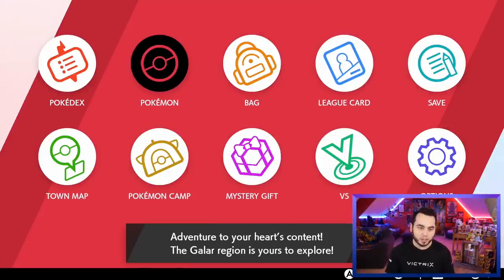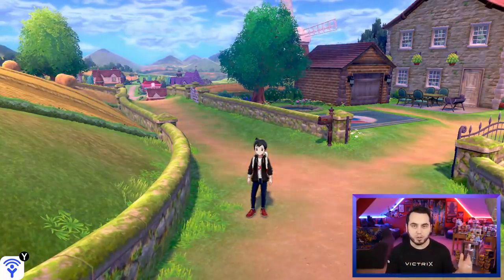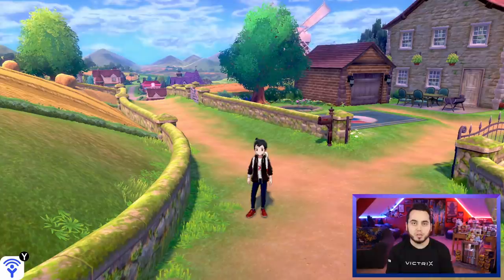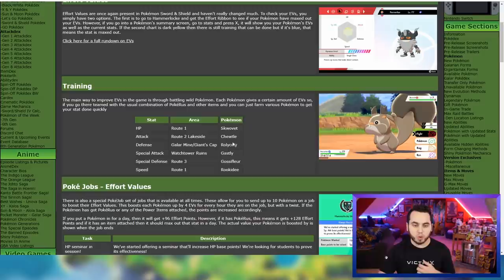So there's a handful of different ways that you can EV train your Pokemon. You can use Vitamins if you have plenty of money — Vitamins are the easiest way, involving no battling, no calculations, nothing. It does not work with Pokerus or the Power Items, but you can simply grab those Vitamins and bang out those EVs really easily. You can use Pokejobs with Pokerus and the Power Item and leave the Pokemon overnight, and in a day they'll be EV training. Or you can simply battle the Pokemon listed on Serebii's website — Skwovet, Chewtle, Rolycoly, Gastly, Gossifleur, or Rookidee — get one point for each, plus your Power Item, doubled for Pokerus, getting 18 per battle, and finish EV training in just 14 of that species if you have Pokerus.